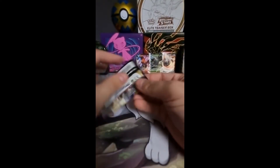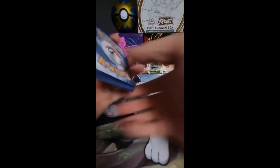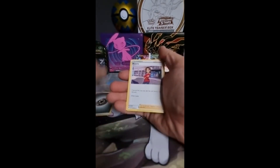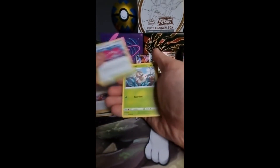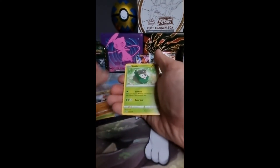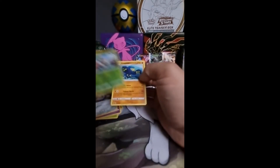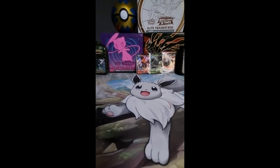Okay, going into the Pikachu packs. Can Pikachu turn this around? Let's find out. Energy, Beauty, Wyndon Stadium, Nessleaf, Chatot, Cleobopus, Skiddo, Shuppet, Ferrisseed. Nessleaf Reverse and non-hollow. Pokémon.